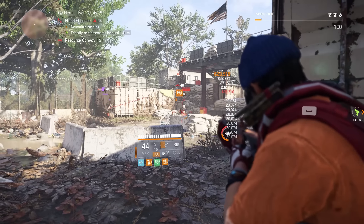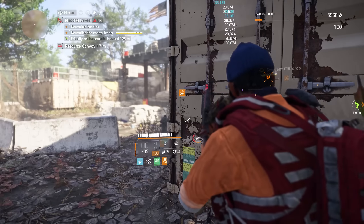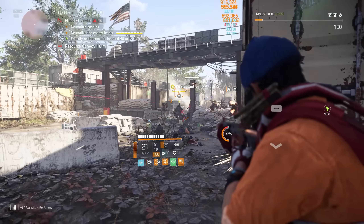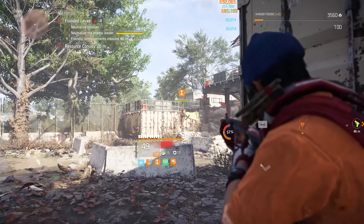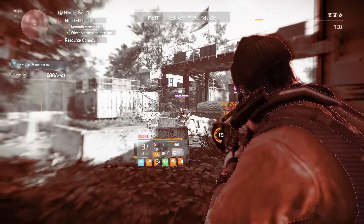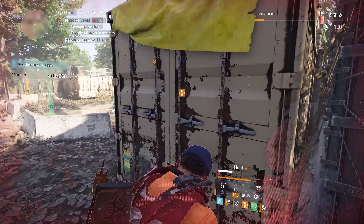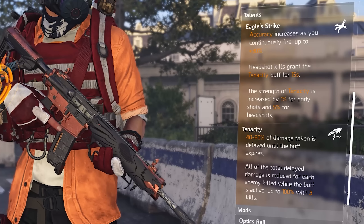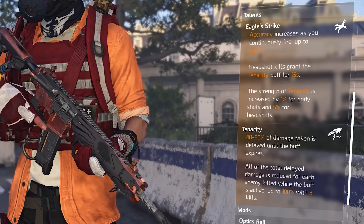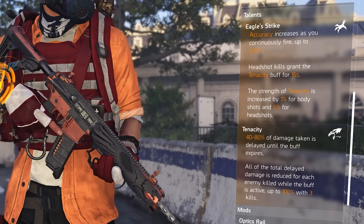The Tenacity talent is a very good talent if it works, but it is very tricky to make it work. It should reduce about 80% of the damage you take and you can deny that damage after getting three kills. However, many times it doesn't feel like it's working - I feel like I'm taking damage either way. I wouldn't recommend relying on Tenacity to keep you alive. It's a good weapon on base stats but don't count on that talent for damage reduction.